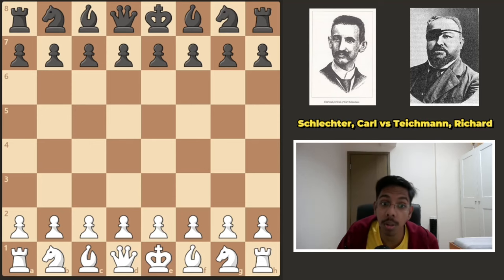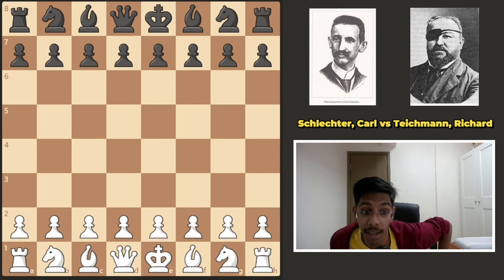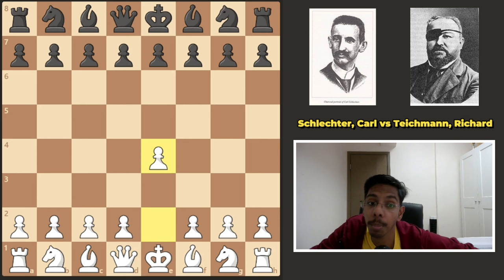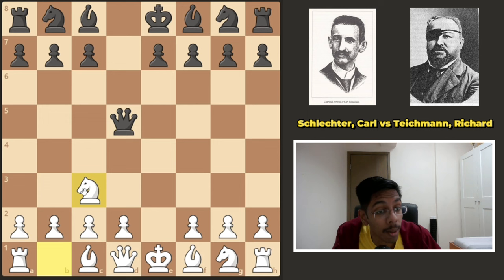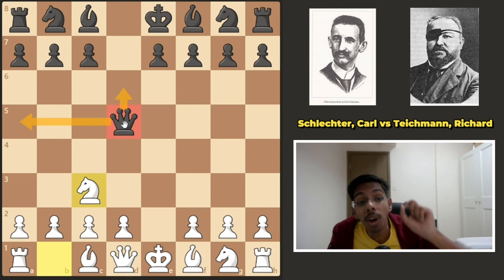If you're looking to learn how to attack in a chess game, this is a masterclass in attacking by Karl Selector. He started off the game with e4, the king's pawn, and his opponent Richard played d5, the Scandinavian Defense. This opening is not so popular anymore. After takes takes, white plays knight c3, developing the knight with a free tempo attacking the queen. In this position, black has three options: move the queen to a5, go to d6, or move the queen all the way back to d8.